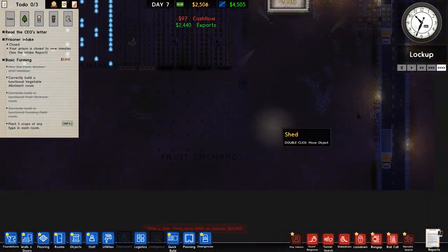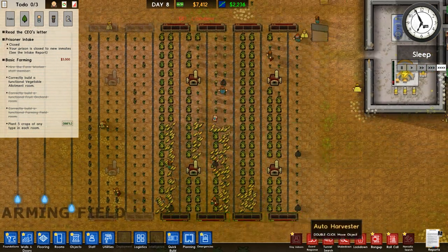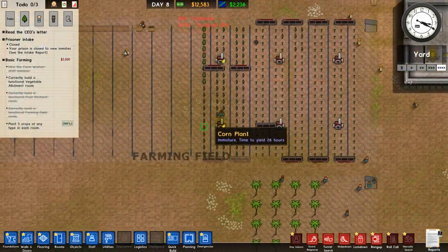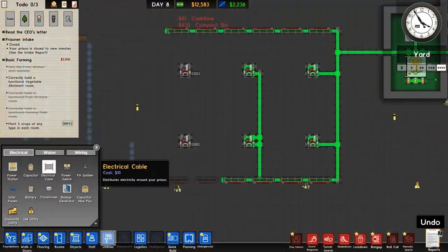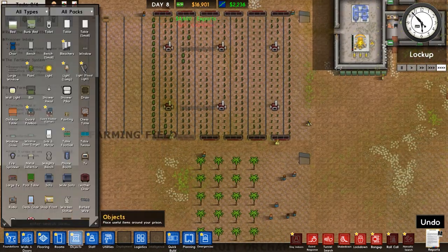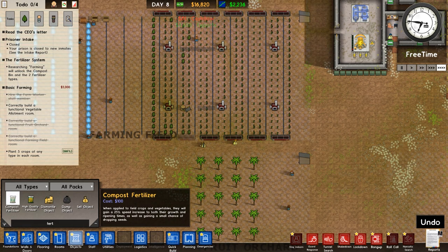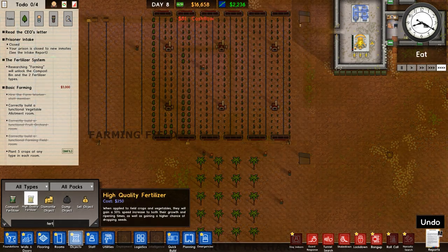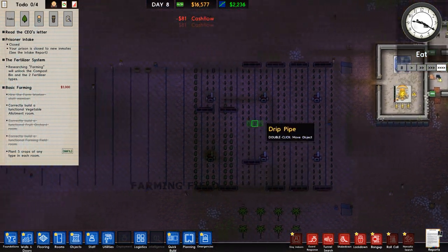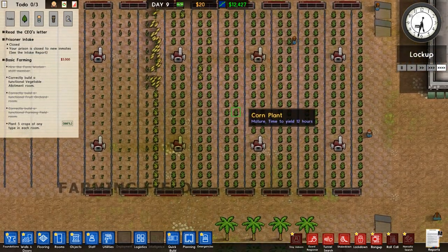There's the next harvest — a nice bit of money coming in. There are also compost bins you can build where all the green waste from harvesting goes. This makes fertilizer, so you can have free fertilizer forever. There are two types: the regular compost fertilizer increases crop growing speed by 25 percent, and the high-quality stuff increases it by 50 percent — but it's expensive and not worth buying.